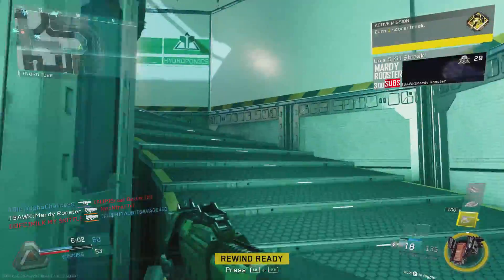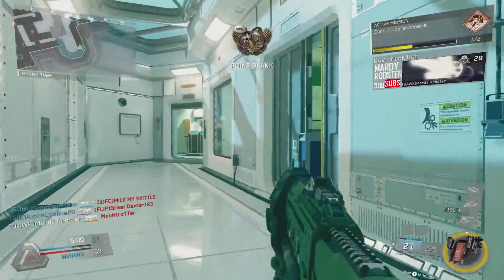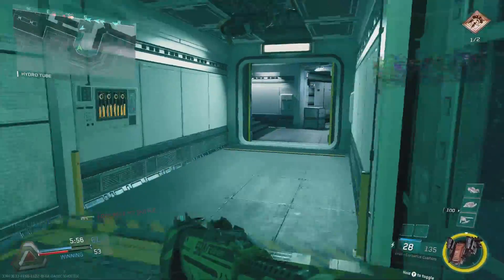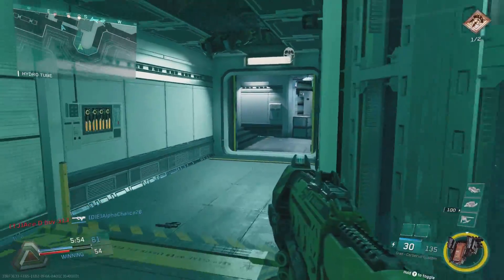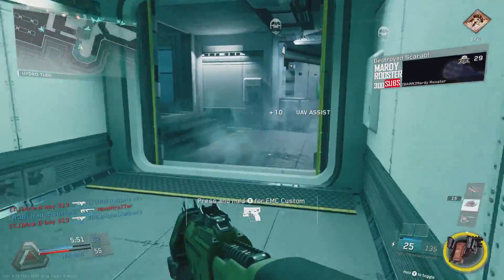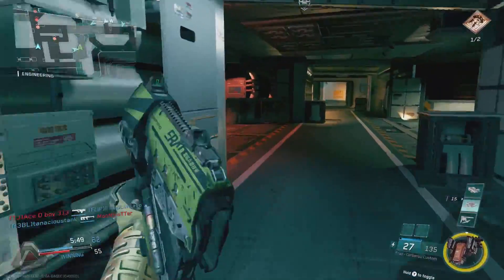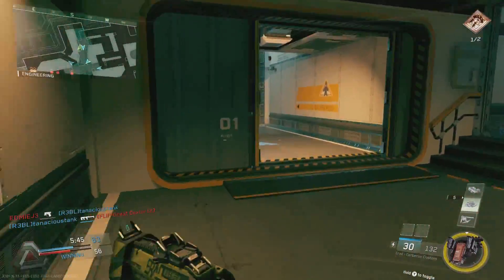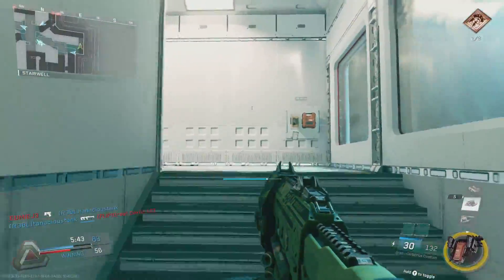It still has its uses, though. I love using it on Genesis in those tight corners — I switch to the shotgun, go around a corner, and just rain down bullets. You can get quad feeds with this thing, seriously. If there are enough people in your way and you are close, this shotgun will mow them down really fast.